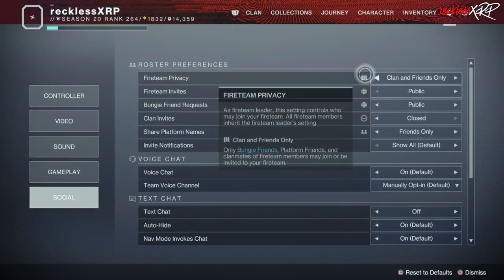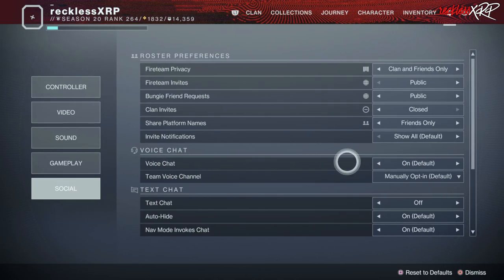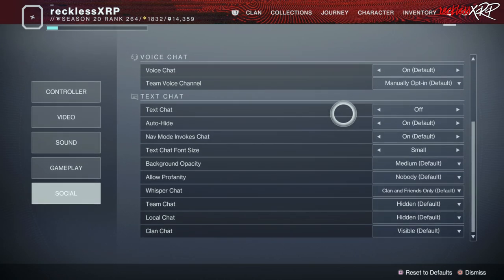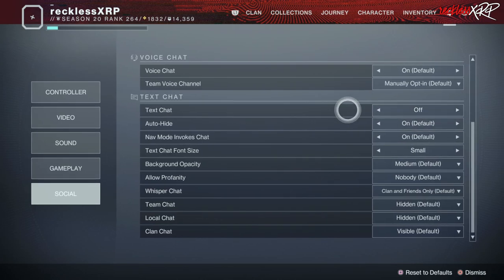For social, roster preferences are whatever you want. Voice chat — I keep it on just in case I need to talk to people who aren't in my party while I'm playing. As for text chat, I keep that off. What text chat does is it pops up a little box where people can text chat to you, but the auto-hide feature takes way too long to dismiss it and it's very distracting. So I turn it off so I don't have to worry about seeing it.